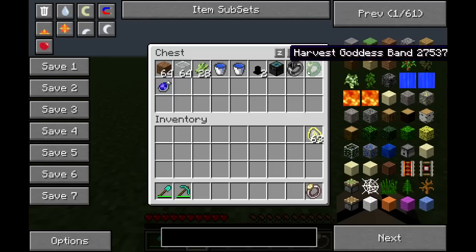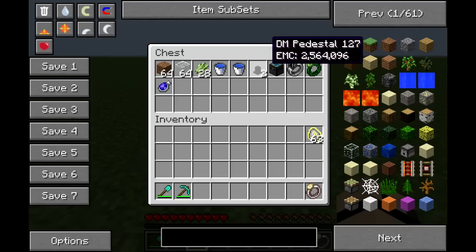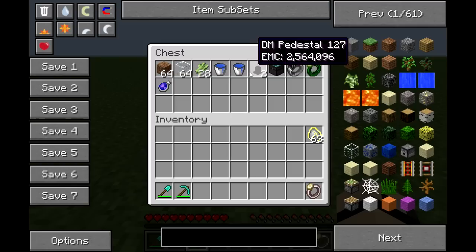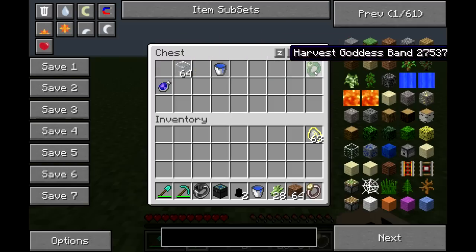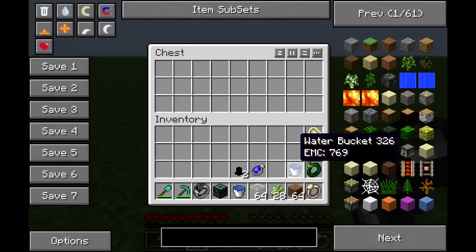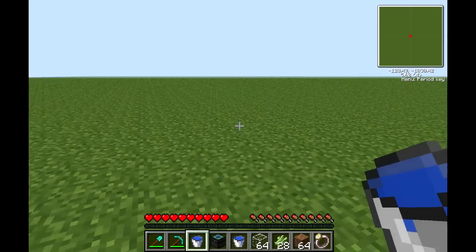We're going to need all these items: a harvest goddess band, a black hole band, an alchemical chest, two dark matter pedestals, a gem of Patron, and just a couple other basic Minecraft items like building blocks.